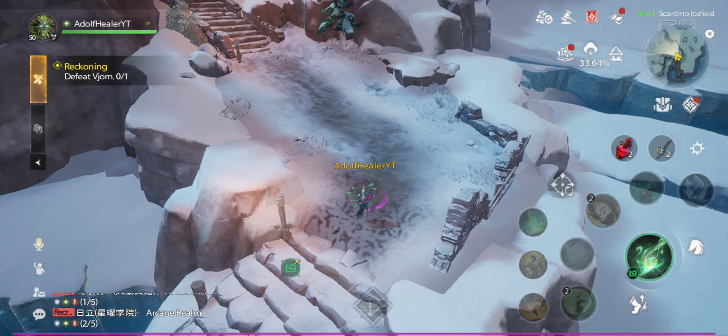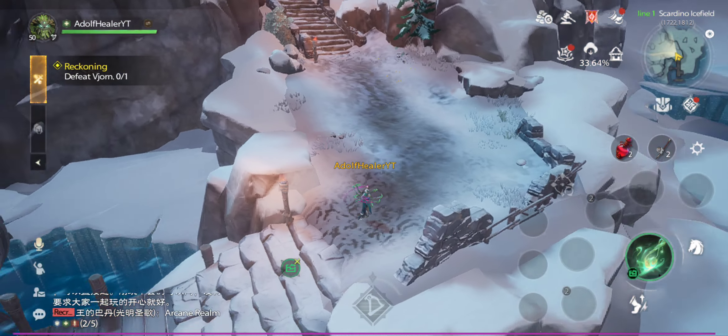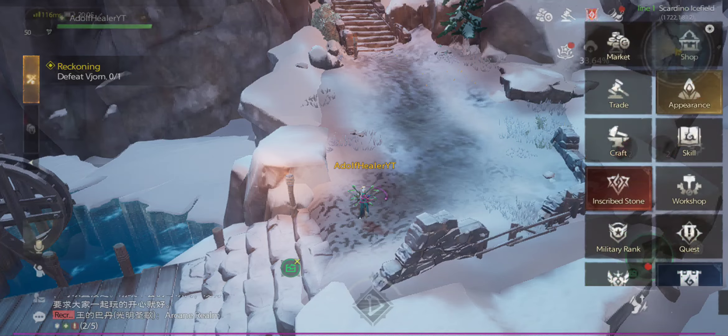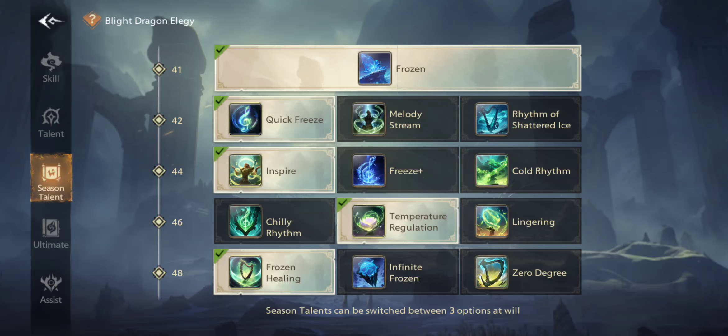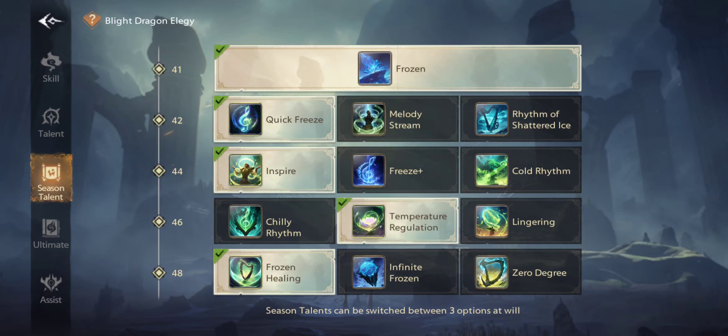The bosses do a lot of damage in this season — you need damage reduction and you need to heal at the same time. Now, some of you may want to go for the critical heat grind. When this triggers you have 100% energy and you get a big heal — especially useful in a big team. But today I am not using that at all.